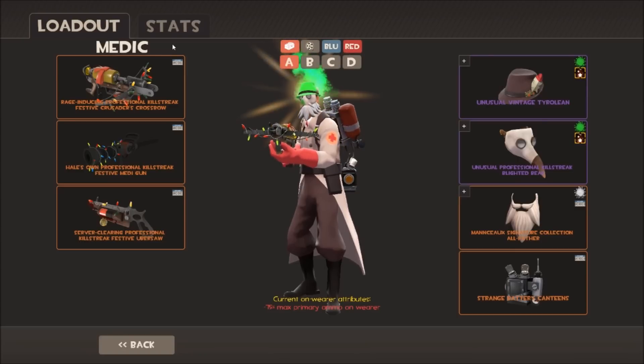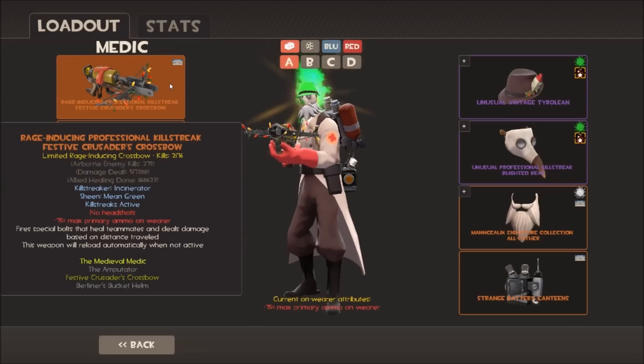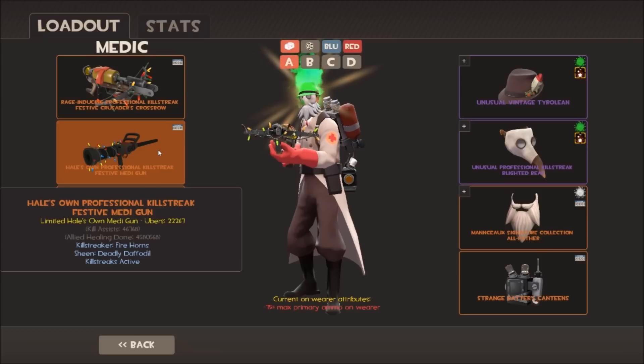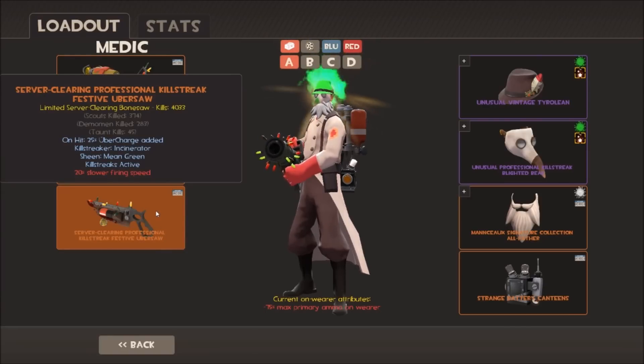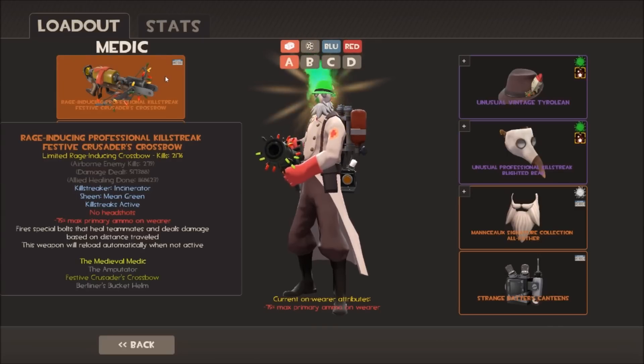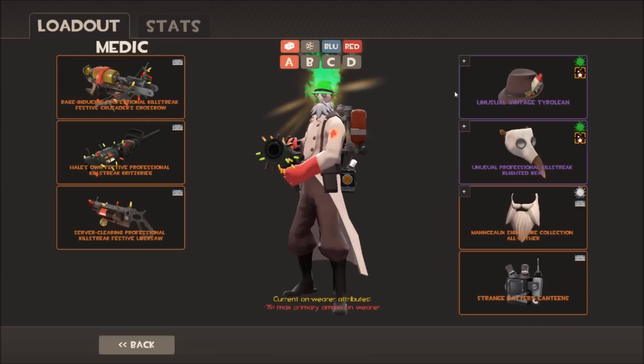Onto Medic - I main Medic in competitive both Highlander and 6v6. I roll with the strange festives: strange festive Crossbow, strange festive Medi Gun. My Medi Gun has 22,000 ubers and kill assists making 46,000 total, with just over 4.5 million allied healing done. I also have a Kritzkrieg which I recently festivized - it's also hailzone. Then I've got my Ubersaw, strange festive, with 4,000 kills. My Crossbow has around 2,000 kills. I've got more healing than damage, which means I'm doing my job.